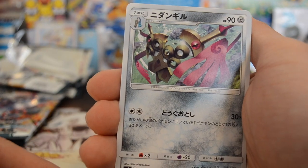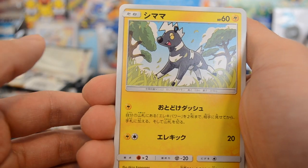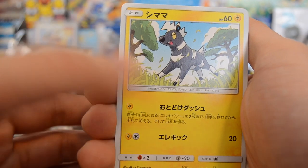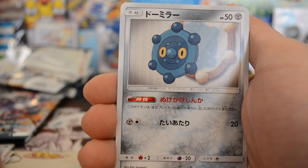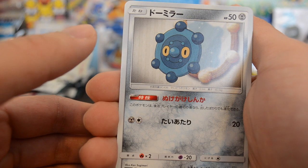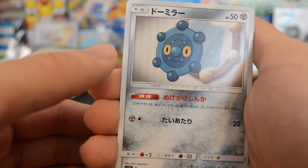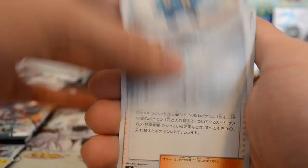We have a Honedge, Blitzel, and what is this one called — Bronzor. We also have a trainer card. Still no holos in pack two.